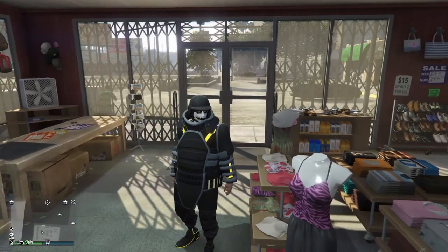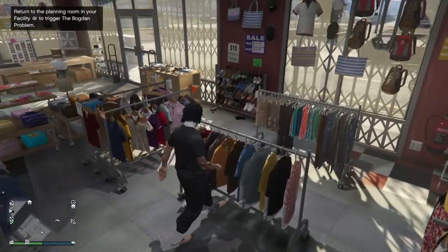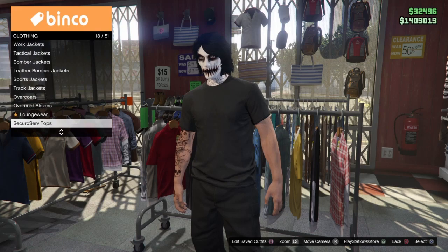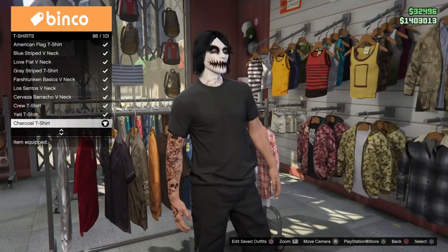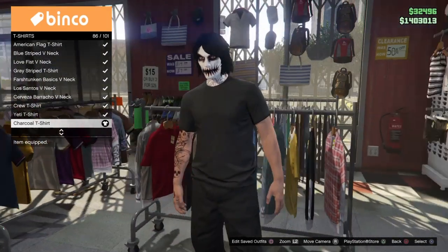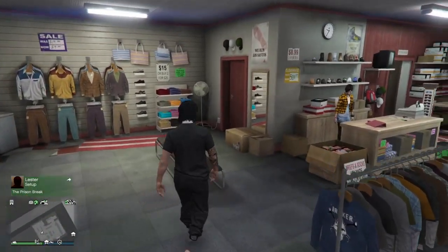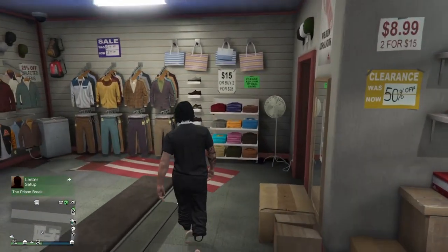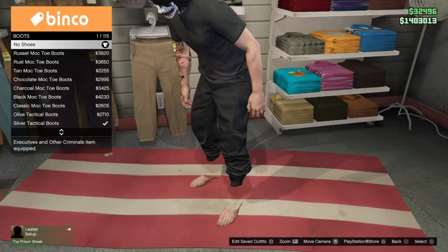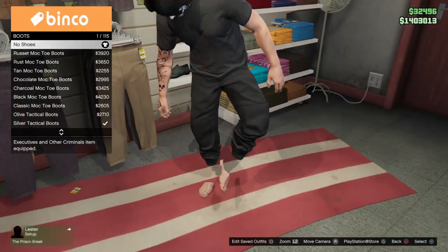The first thing you want to do is go on your male character and go to the top section. Once you're there, make your way down to t-shirts and get the charcoal t-shirt — number 86 out of 101. Once you have that, put on the joggers you want. I'm going with the black joggers, but you can use any color. Then go to the shoes section and make sure you do not have any shoes on at all, because we're going to merge the joggers onto the juggernaut outfit.